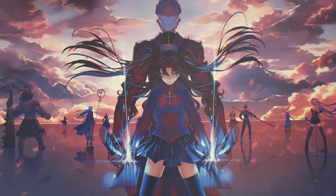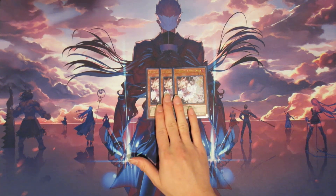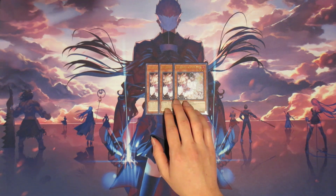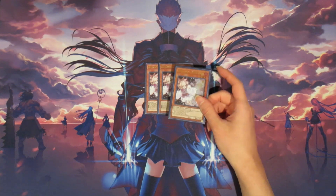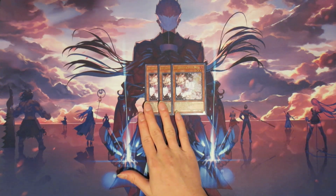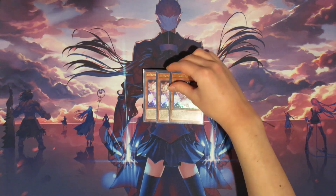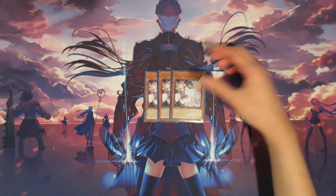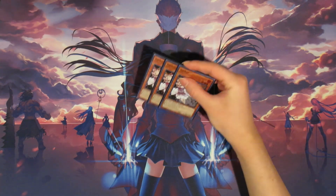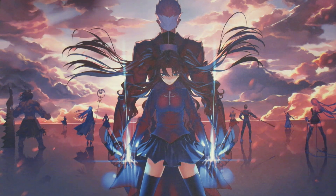For our hand traps, we only play one type: three copies of Ash Blossom and Joyous Spring. This is a catch-all hand trap. You can play stuff like Droll, but Droll is weaker in this format compared to Ash Blossom because it doesn't hit as much. This is a very generic hand trap to have, especially since we play a lot of back row to help control the field — you don't really need to worry too much about your opponent going off.